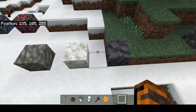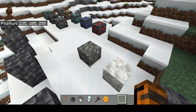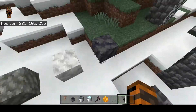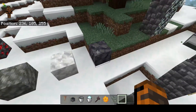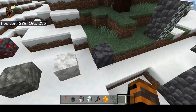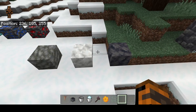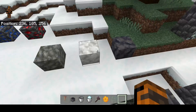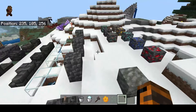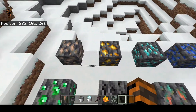Over here you've got polished basalt, calcite, and tuff. Tuff you can find in caves randomly, generating in little blobs here and there. Calcite and polished basalt are going to be surrounding the Amethyst geode — the outer layers — so that's essentially the only place you can get them right now. They look quite nice and are a cool building block.